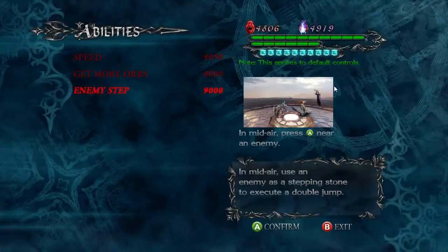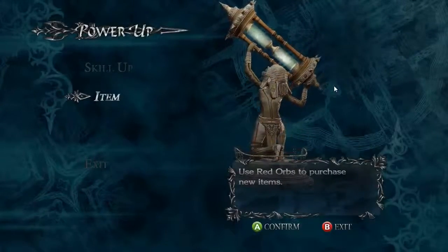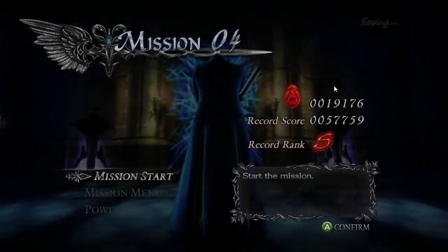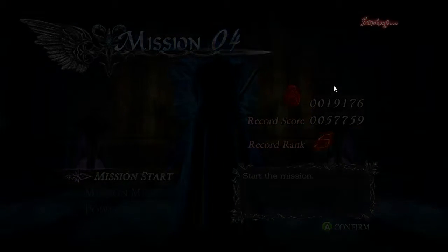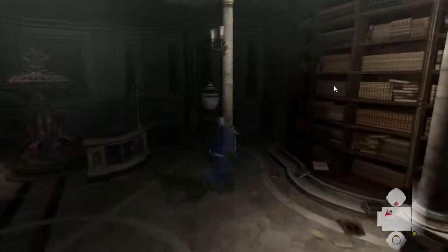I also have Enemy Step, which allows me to jump on enemies' heads. I thought that was a natural ability in Devil May Cry 3, but I guess you just have to purchase it now. Anyway, let's get back into mission 4. Now that we've got the Anima Mercury, we can do something a little bit interesting with it. I'm back to regular Vergil — I love regular Vergil, he looks awesome.